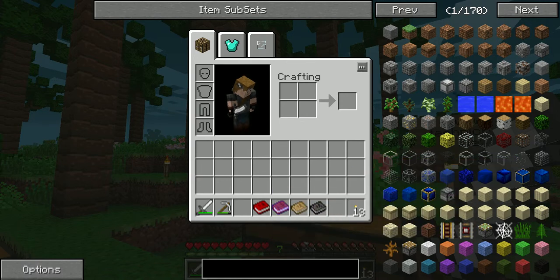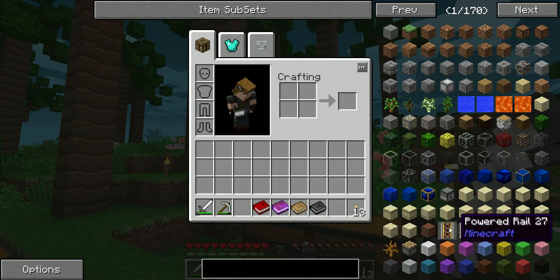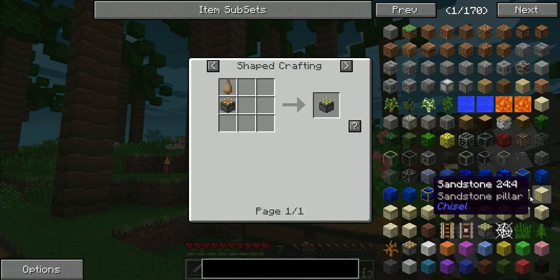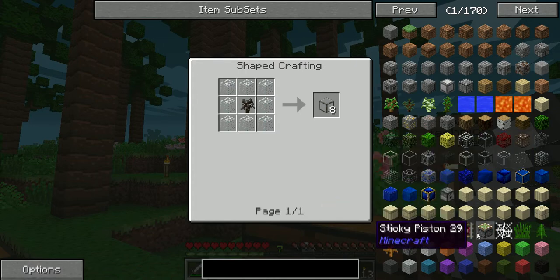Now the cool thing is, if you are in survival with no cheats or anything, you can click on anything you want and it'll give you a recipe. So the rails gave me a recipe, this piston — if it's something you have to build together, it's not just a block, you can click and you can get the recipe.